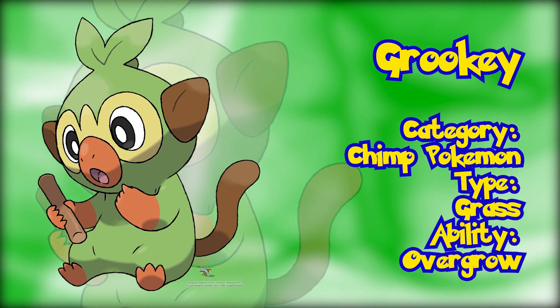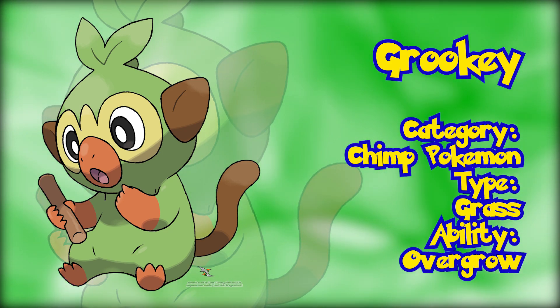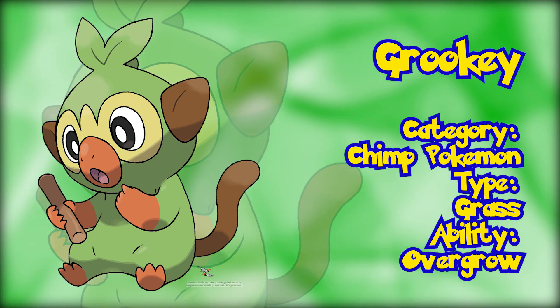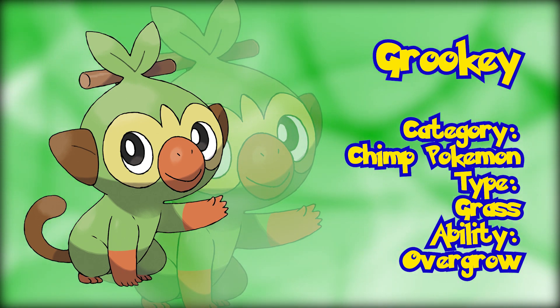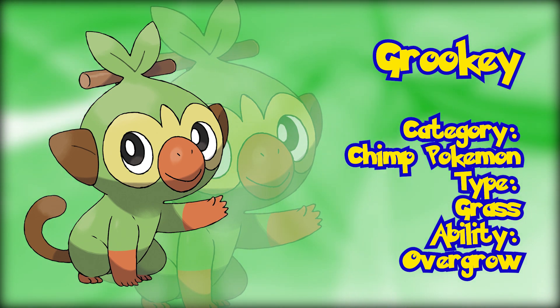Grookey. The Galarian grass starter was one of the first to be revealed, shown to us back in the official reveal trailer for the new Switch titles. Grookey is a cute little grass type known as the Chimp Pokémon. Its known ability is Overgrow, which boosts the Pokémon's attack or special attack by 50% during damage calculation if a grass type move is being used. Grookey has stolen many fans' hearts already.